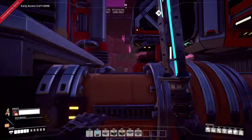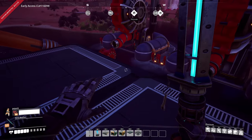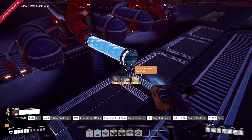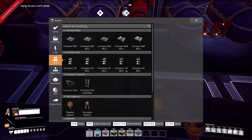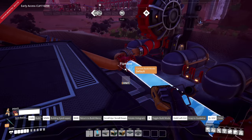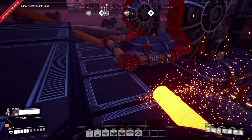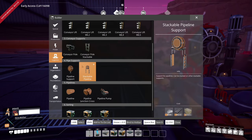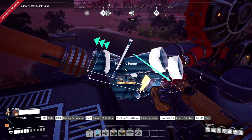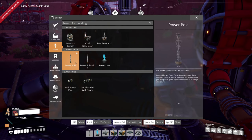Oh no, I'm out of encased industrial beams. We're going to have to go get more — but we don't need to do that just yet. Let's get everything else piped up and ready first. We just need some pipeline, and then we'll throw a merger deal right here, do a corner connection, and then we're also going to need a pipeline pump for sure.